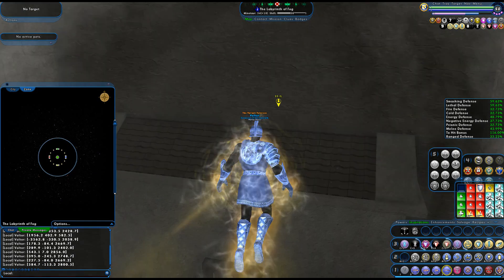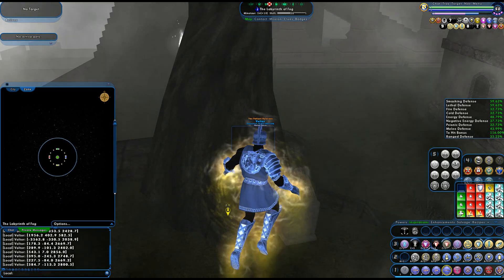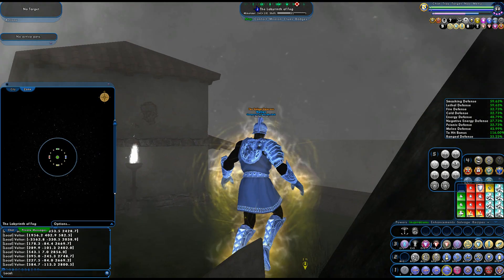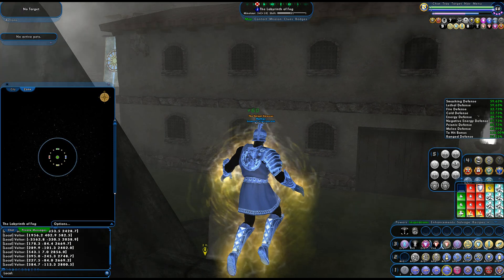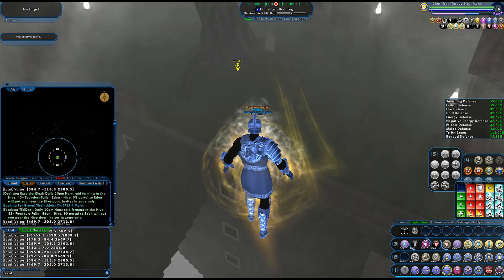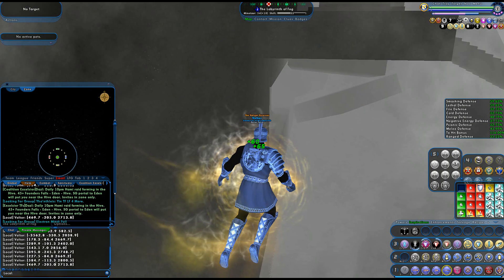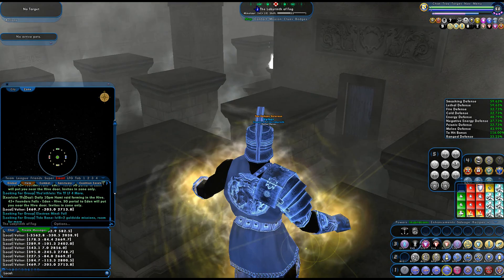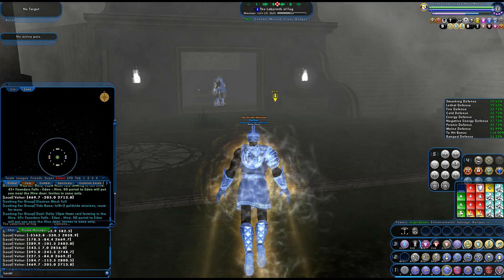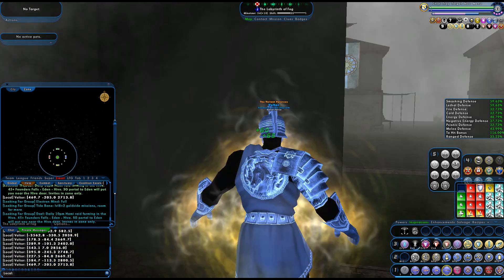Hover, fly, or super speed are your better travel powers in the maze. Here at the core, hover, fly, jet pack, or super jump work — but with super jump you may not see where you're going because of the fog. Teleporting yourself around with teleport self in the maze is not recommended. Teleporting here at the core might work if you can see your destination through the fog, otherwise you might be doing a lot of blind teleporting. Here's the last plaque right here — ding! This should give you the Greek Philosopher badge.